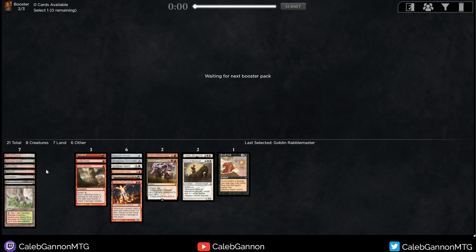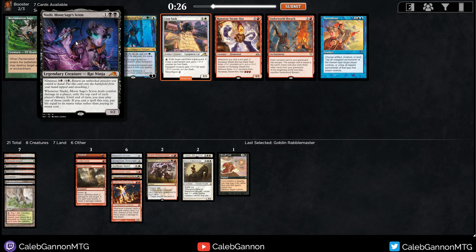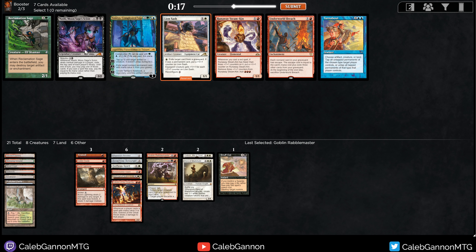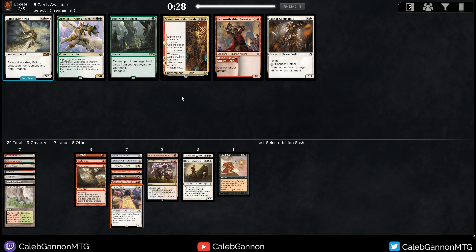The problem becomes when you have a lot of fixing that's specific to your splash color. Our gambit paid off — we get Lion Sash. Pretty happy about this. Nashi Moon-Sage's Shine is also tempting but it's four mana and double black if you want to play it on turn three. My fixing is good for a splash; it's not really good for a double-costed card. We have everything — what is happening here?